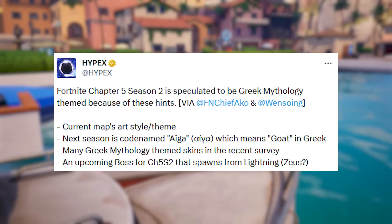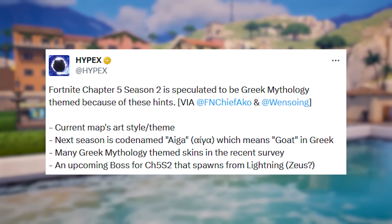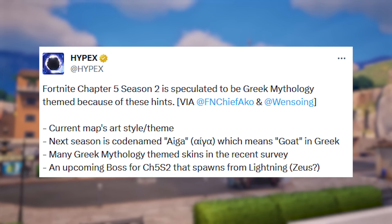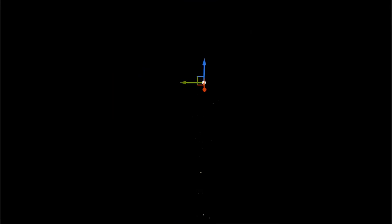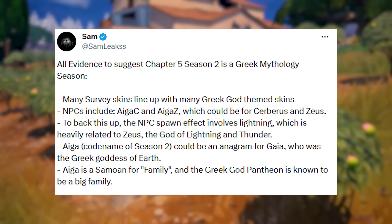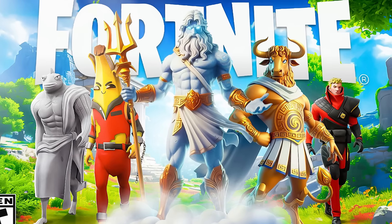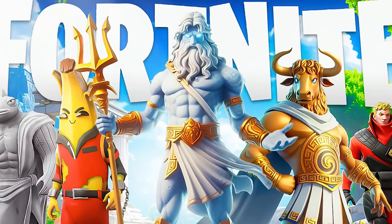Ega is a new codename added to the files, meaning Goat in Greek, and this is also a new boss that is coming up - most likely the god of the sky and thunder, being Zeus. This new animation was added to the files showing what will happen when he spawns into the island, and he will most likely also have a mythic ability. This means he's most likely going to be added to the Fortnite Battle Pass for Season 2, so be sure you're on the lookout for that.